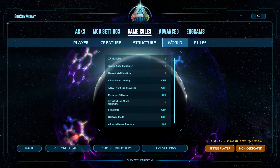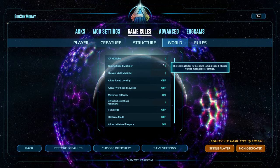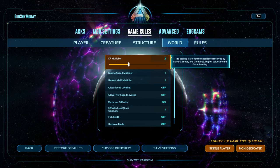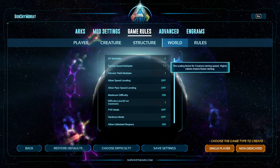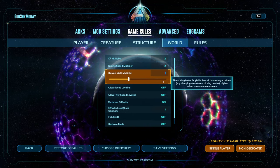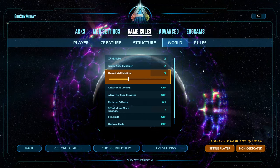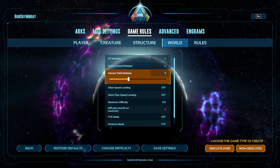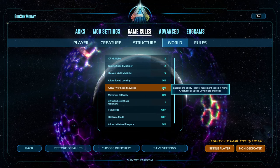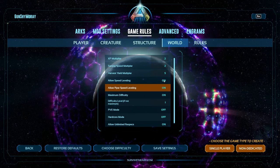Now we're over in World, and this one has quite a bit of changes. The XP multiplier has been changed to 2. The taming speed multiplier has been changed to 2. The harvest yield multiplier has been changed to 5 — so when you pick up a rock on the beach instead of getting one, you get five. Also, allow speed leveling — yes. And allow flyer speed leveling — yes. That allows you to change the fly speed of creatures.